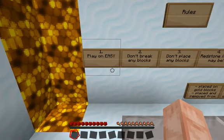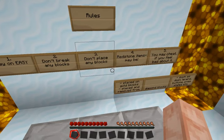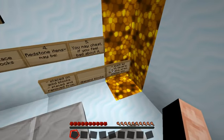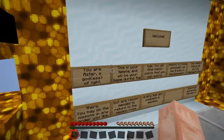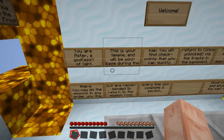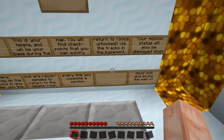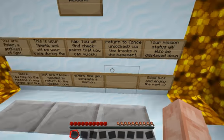Rules: one, play on easy; don't break any blocks; don't place any blocks; redstone items may be placed on gold blocks, placed and removed from diamond blocks; you may cheat if you feel bad about it. Diamond blocks such as dust, levers, buttons, pressure plates, etc. Welcome - you are Aster, a god of light. This is your temple and will be your base during the map. You will find checkpoints that you can quickly return to once unlocked via the tracks in the basement. Your mission status will also be displayed down there. You may do the missions in the order you like, but are recommended to return to the mission room every time you complete a section. Good luck and enjoy the map.